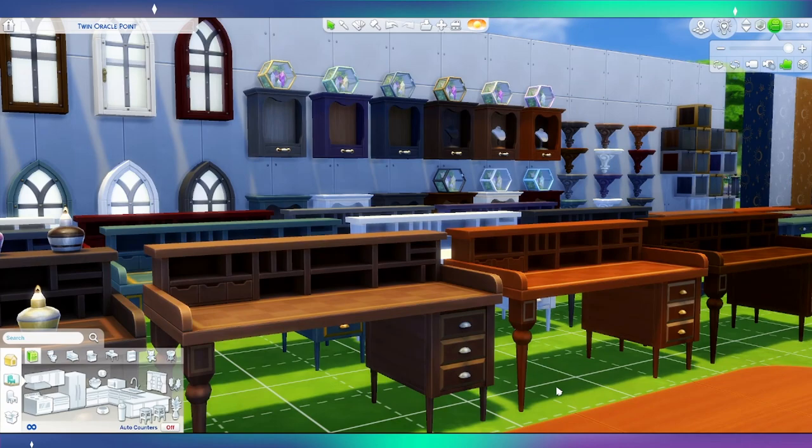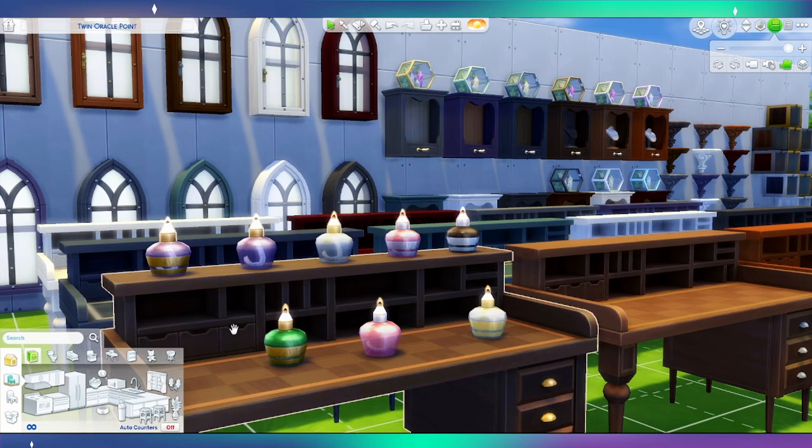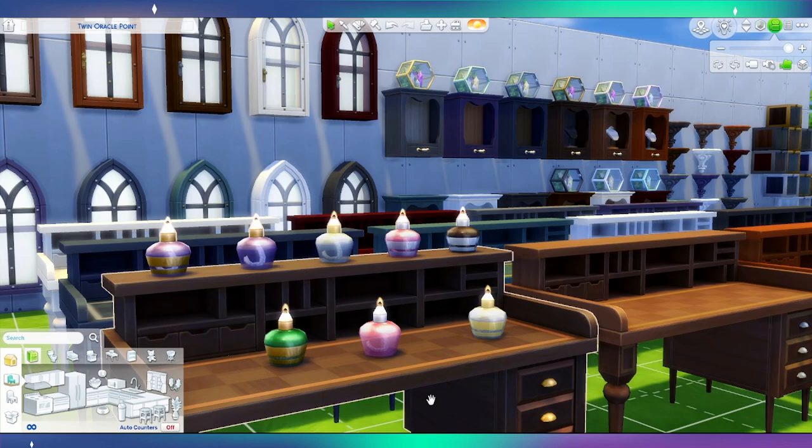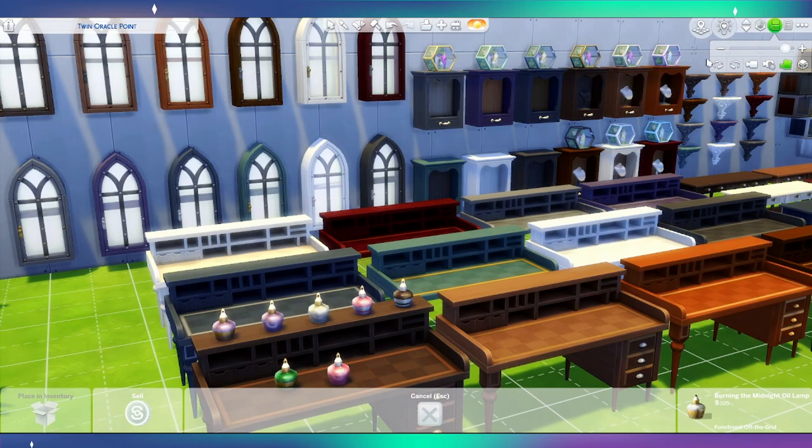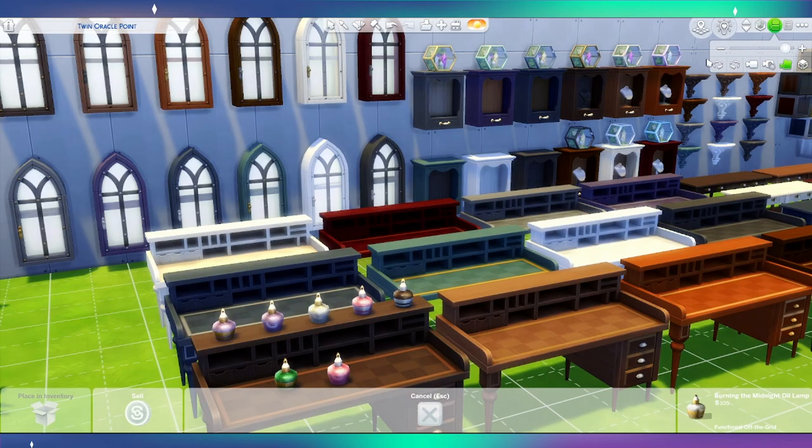There are some lamps here. This is a table lamp — kind of like a candle — and it comes in eight swatches. Some have a gold band around them and some don't. It's pretty cute and I already tested this: it fits really nicely on shelves. It's small enough that it will fit in a range of places, and it even fits on the little shelf from the pack.